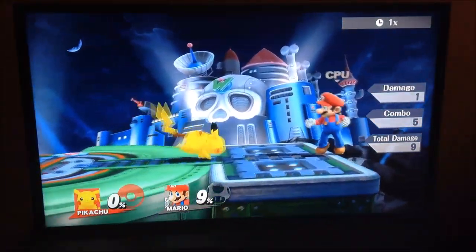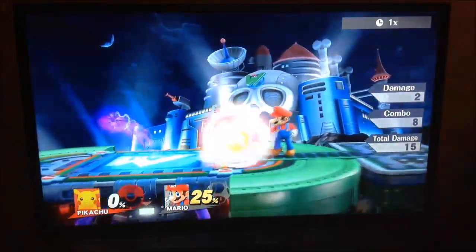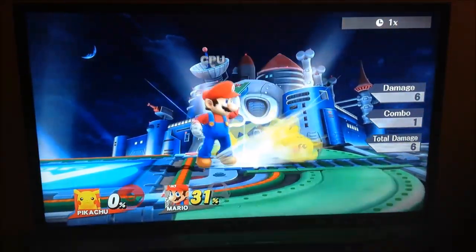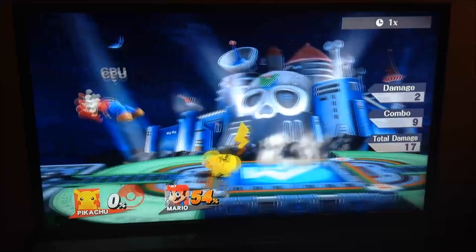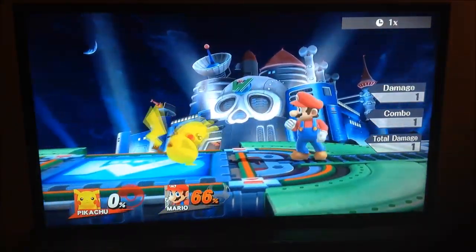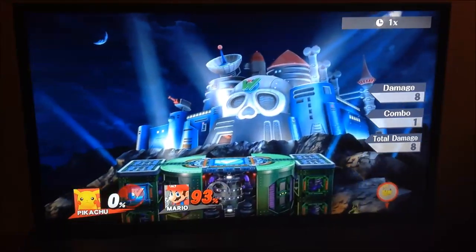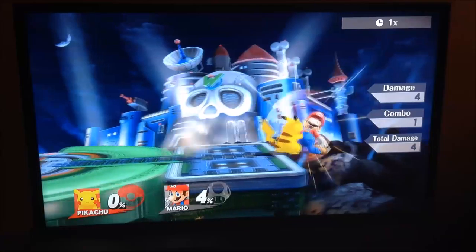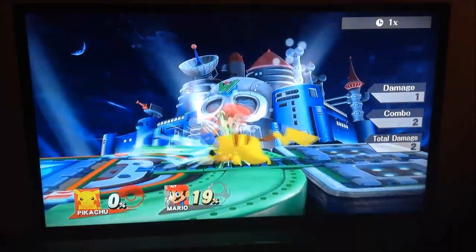Now for his forward throw. This really is only for pressure. It deals a lot of damage, and it puts on an insane amount of pressure — that combo right there did like 30%. The one downside is that it does not combo at all. So normally you only want to use it at middle percents to put on pressure.